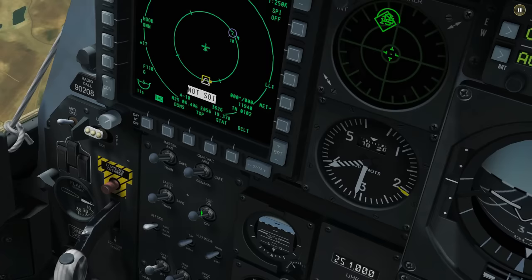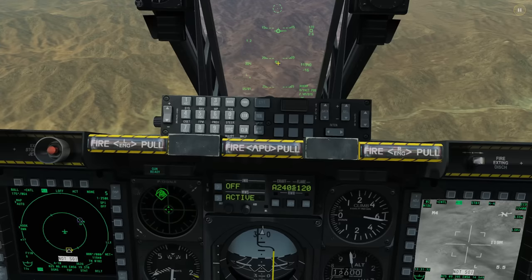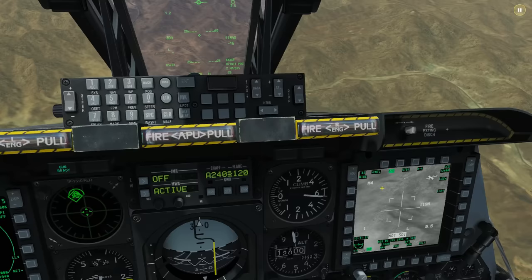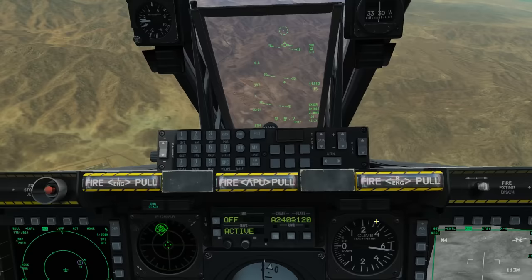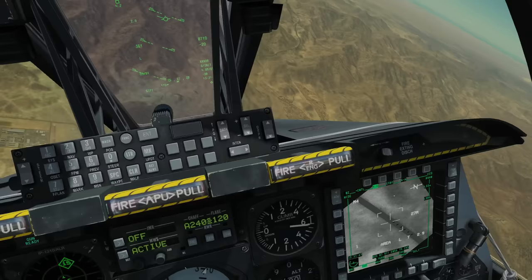Now we'll use the quick-draw method to localize the TGP sensor on our area of interest. We move the aircraft so the diamond is on or near our targets, then press TMS up short to terrain-lock the camera onto that area. Before doing that, make sure the TGP is SOI — press coolie right long — you can tell because it gets a green box around it. Let's find the bad guys... there they are. Move the diamond over them, press TMS up, and the TGP is now locked onto that area.